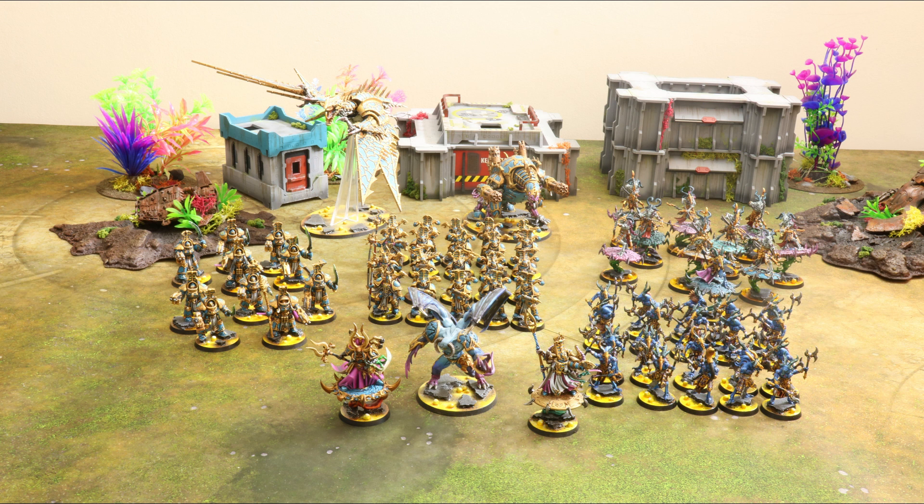40k 9th edition is far more about objective control and board control and racking up those points. 8th edition was far more about obliterating your enemy from afar as quickly as possible. Now we have to play the game a little bit more carefully. You've got to play the mission and watch your terrain — that is the key to victory for 9th edition. With that said, we need to take a look at our best options for doing that and we have 9 cults to play around with.